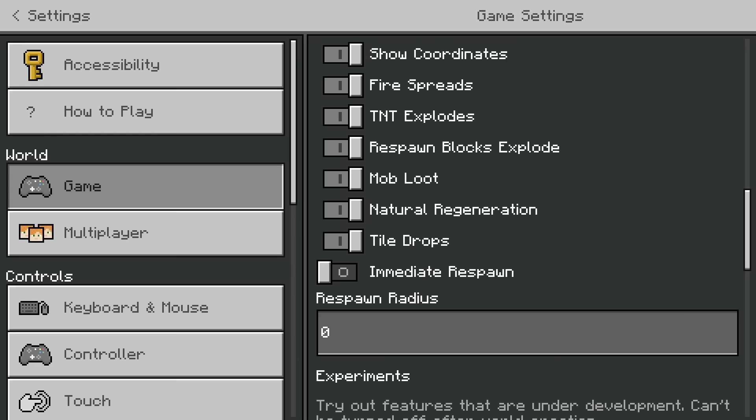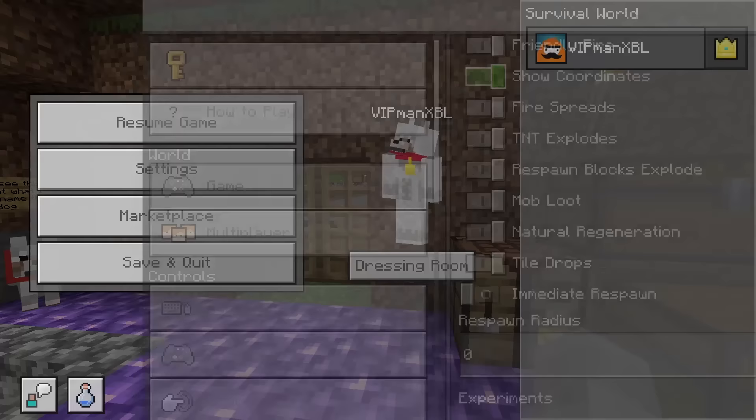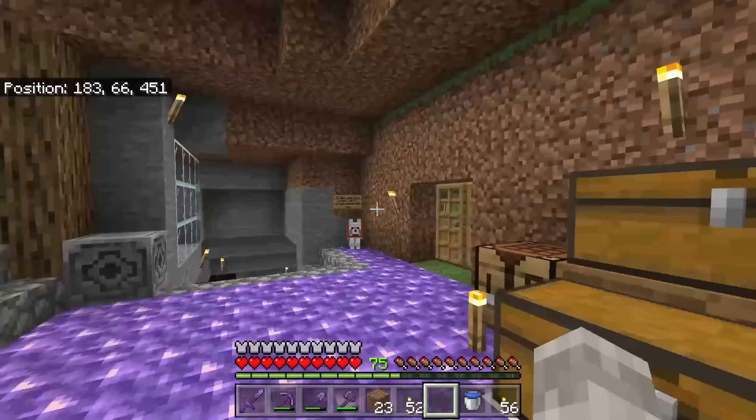This is important for later on. This is the show coordinates button — I already have it turned on, but if you don't, make sure you turn it on. If you're on Java Edition, to show coordinates you want to hit the F3 key instead on your keyboard.